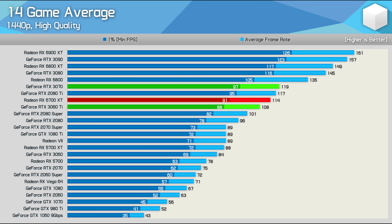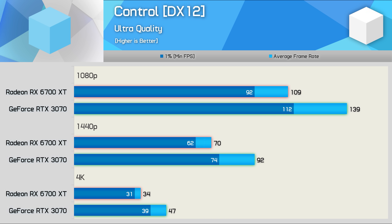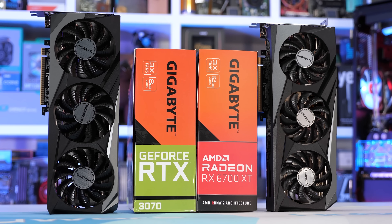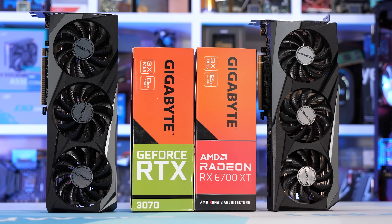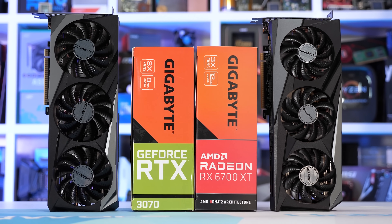For those of you who missed it, I recently reviewed the Radeon RX 6700 XT and found it to be around 4% slower than the RTX 3070 in a 14-game sample, and that data was collected using our older Ryzen 9 3950X test system. This time we have 45 games and all the data has been updated using our 5950X test system, along with the latest display drivers, which did see some nice gains for the RTX 3070 in a number of titles such as Godfall, Assassin's Creed Valhalla, and Dirt 5 — so many of the AMD-sponsored titles.